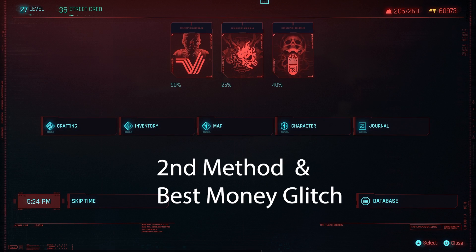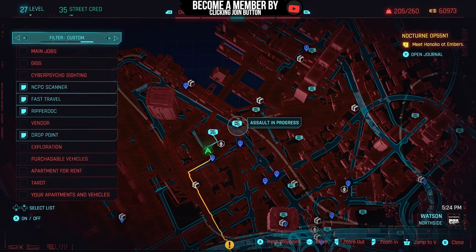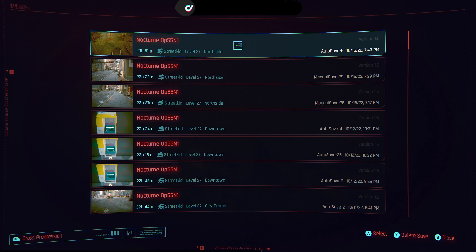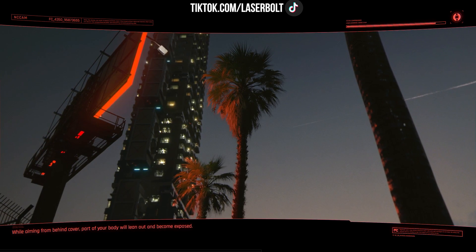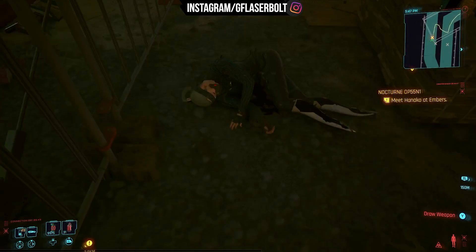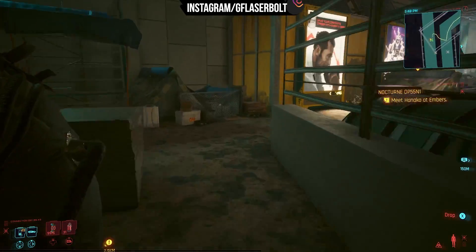You can take that body to this NCPD Assault in Progress location I'm showing you now. Before you pick up the body, do a save point — this will help just in case you mess up, so you can always come back and pick up the body. I'm walking with the body because it has a lot of money.